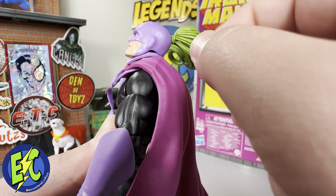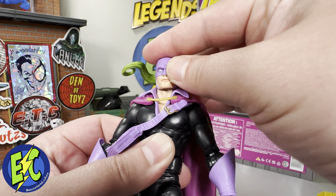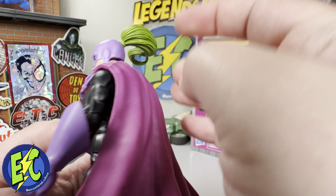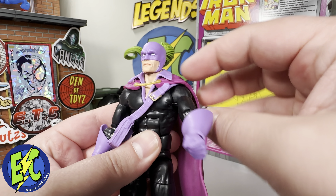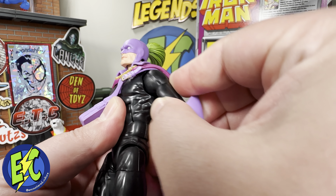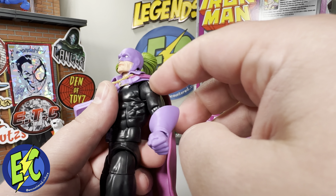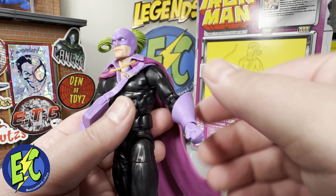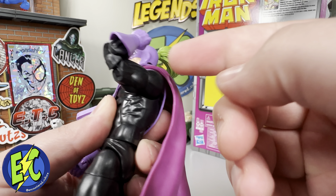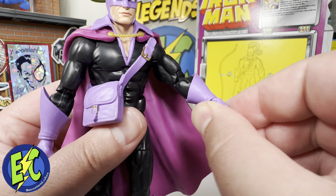The head will look down to about there, chin will touch the chest, he will look up only to about there — the collar does start to limit you. You can move all the way around, get some rock side to side, and no significant ugly gaps. Arms will rotate all the way — the cape doesn't get in the way as you might think. You are on a more simple shoulder, no butterfly joint. You do have your upper bicep cut and your double-jointed pinless elbows. The forearm does not have a separate cut, and you do have your hinge and swivel at the wrist.